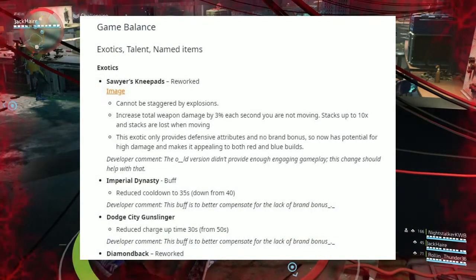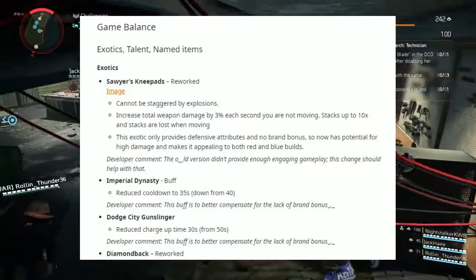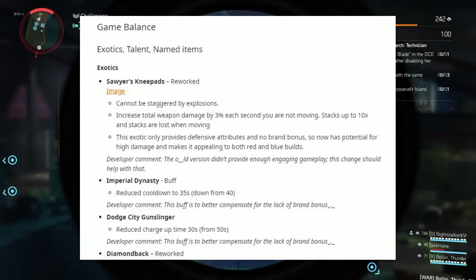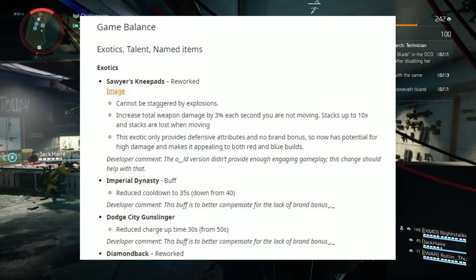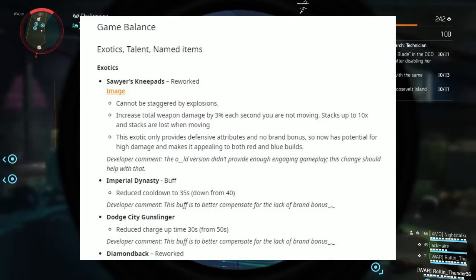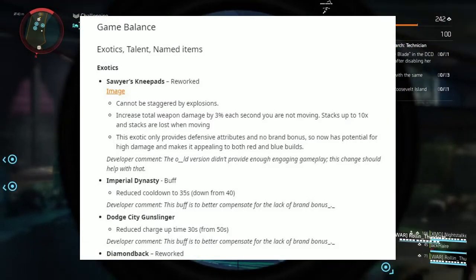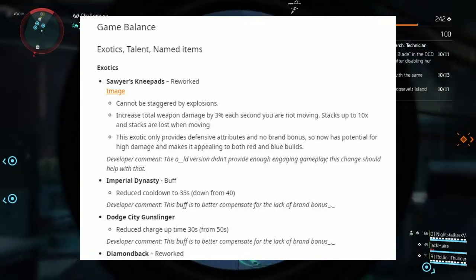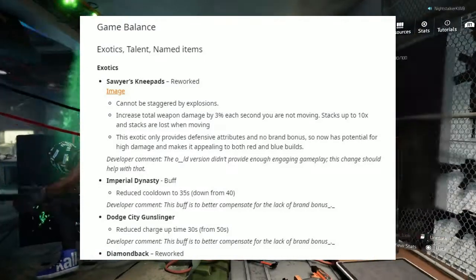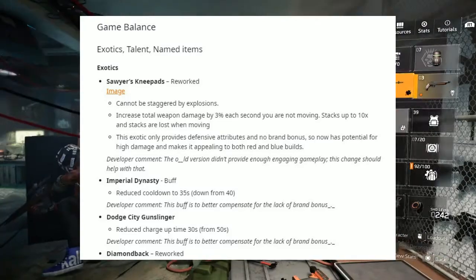Next up, we have Gear Balance - Exotic Talents and Named Items. First up, we have the exotic Sawyer Knee Pads, which have been reworked. They can now be staggered by explosions, increase total weapon damage by 3% each second while not moving, stacks up to 10 times, and stacks are lost when moving. This exotic only provides defense attributes and no brand bonus, so it now has the potential for high damage and makes it appealing to both red and blue builds. Developer comment: the old version didn't provide enough engaging gameplay, so this change should help with that.